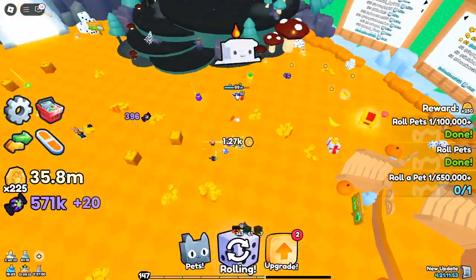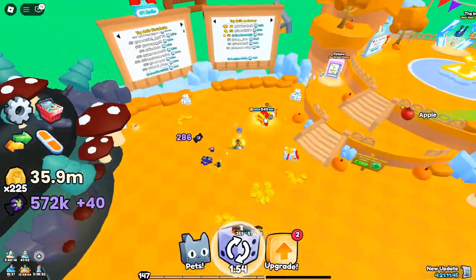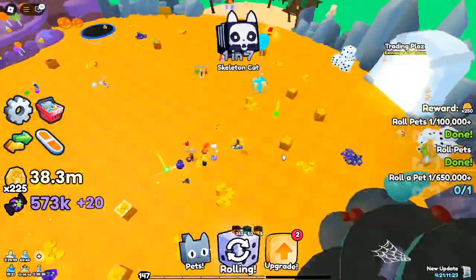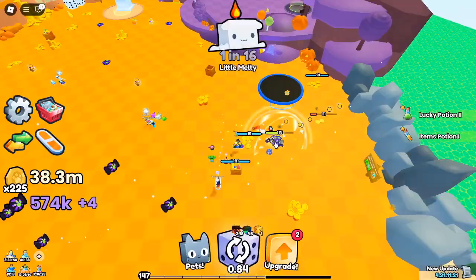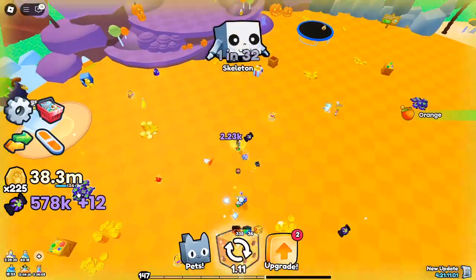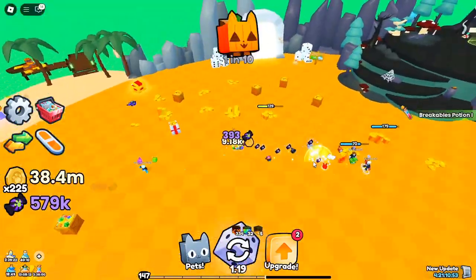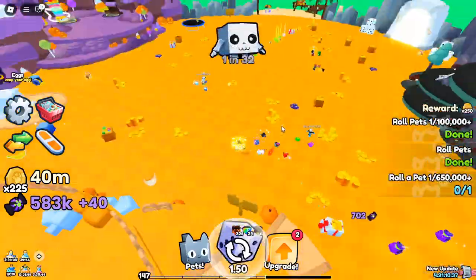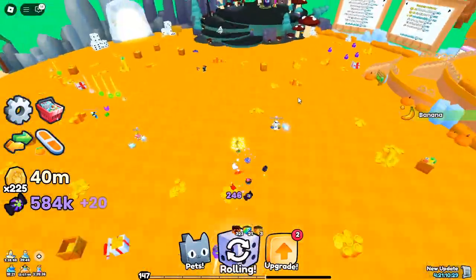Special Halloween Eggs and New Egg Mechanics. Halloween-themed eggs like the Pumpkin Egg and Cauldron Egg are high-yield options for farming candy currency and rare Halloween pets. These eggs offer better odds for obtaining powerful pets compared to regular eggs. Upgrading these eggs as you progress helps ensure you maximize your collection of exclusive items during the event.